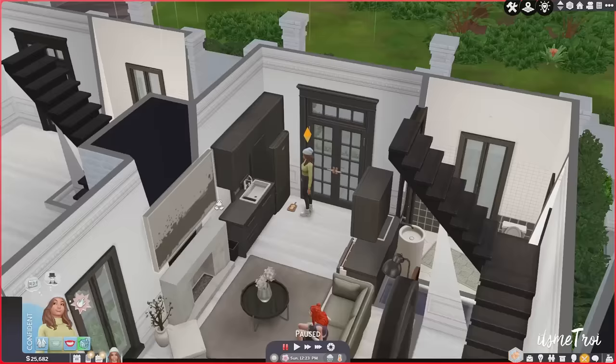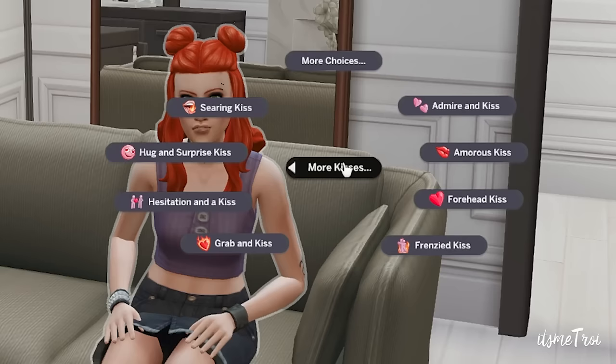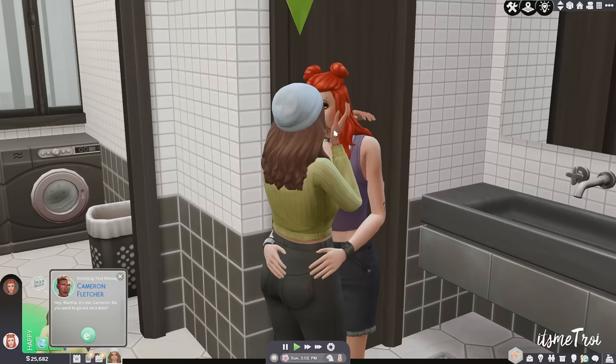The next one is the More Kisses mod. Romance in The Sims by itself is a little lacking, so this mod gives you hesitation kiss, tearful tender kiss, and more — with new interactions, new animations, new buffs, and new responses. For those who want more kiss animations and want their sims to fall in love, this is the mod for you.